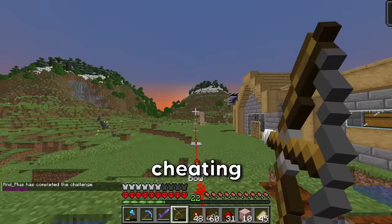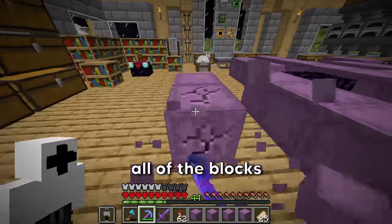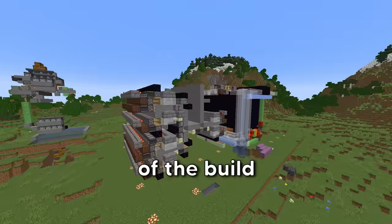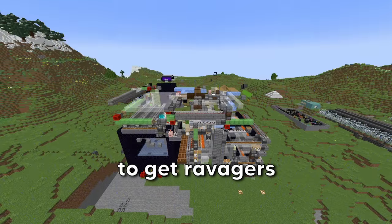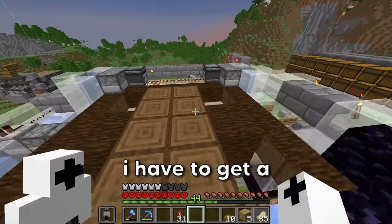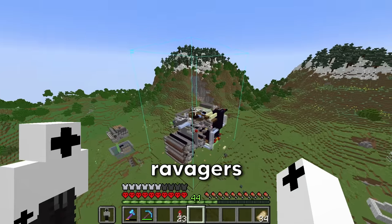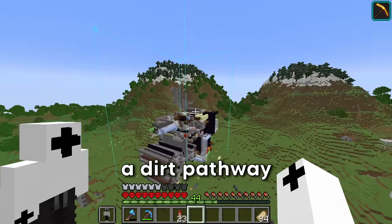No way I still missed it while cheating. First try! Now we have all of the blocks to start building the dirt farm. The easy part is the build itself — the hard part is getting ravagers. I have to get a ravager in each of these four holes. To get them up there, I'm gonna build a dirt pathway.